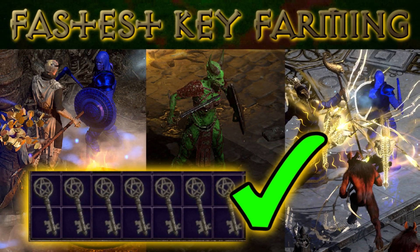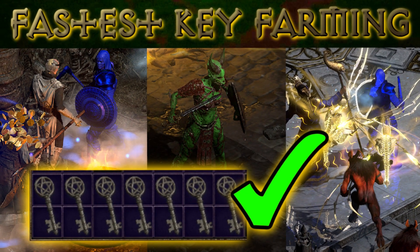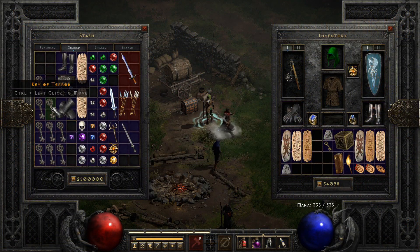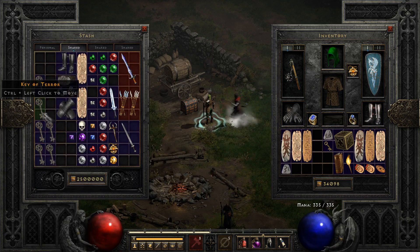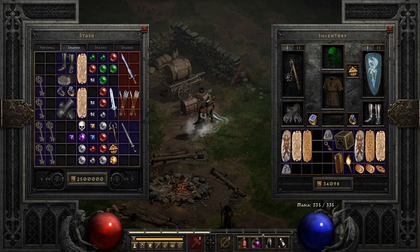There are three different types of keys: Key of Destruction, Key of Hate, and Key of Terror. When you put all three of these into the cube and transmute them, it's going to open a portal. There are three different portals, hence why I have three of each key, because it's going to be one of each portal that'll open where you'll fight an uber boss. Once you've defeated all three bosses in each of those portals, you'll get three different parts for summoning the final boss. You'll transmute those again in the Horadric Cube to go to Uber Tristram where you'll fight Uber Diablo, Baal, and Mephisto.